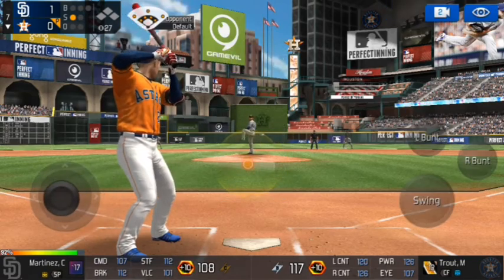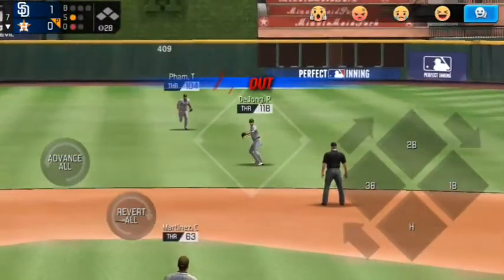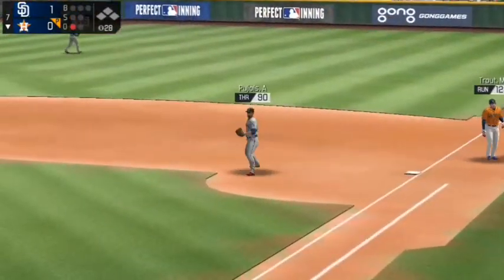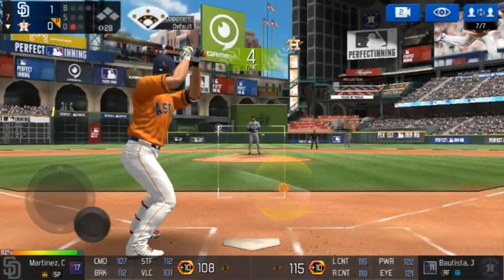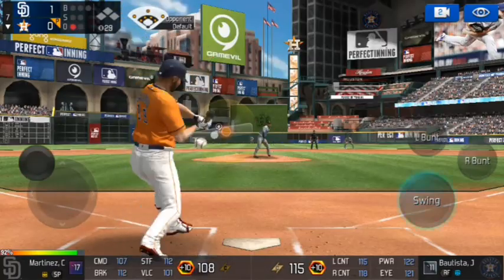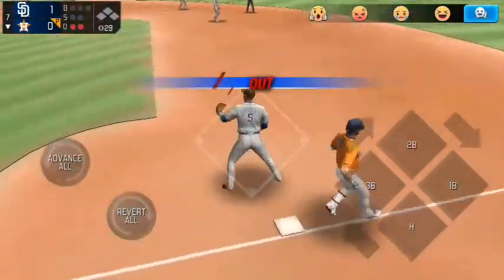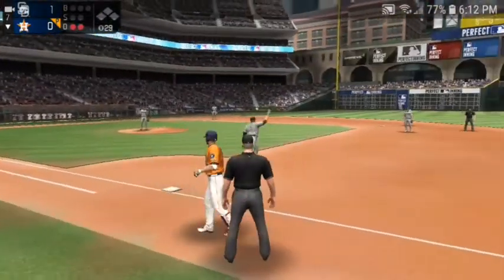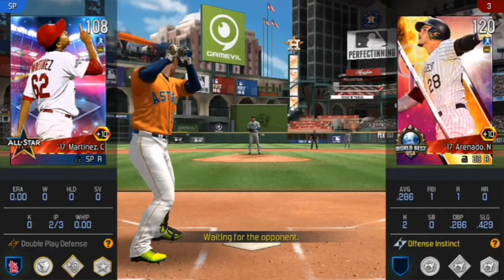Here's Michael Trout — he takes strike one from Martinez, and this one is hit into shallow center field but DeJong makes a catch, one down. Here is Joey Bats — Jose Bautista.